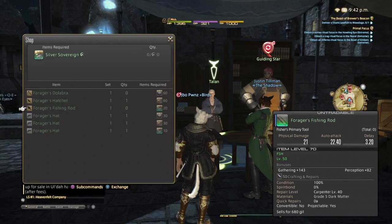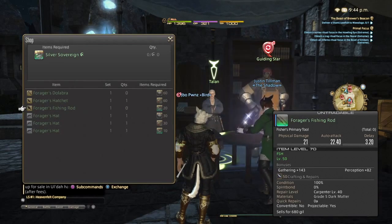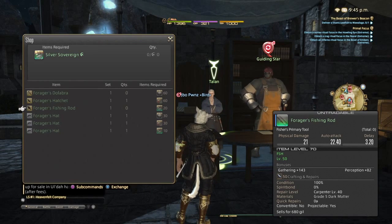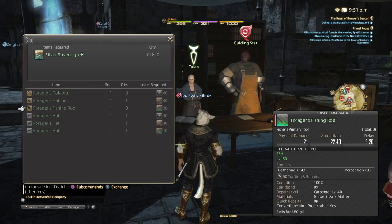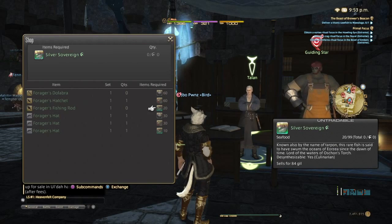But of course there's probably going to be updates to where no one even needs this stuff or something. So anyway, I need to get this item — the Forger's Fishing Rod — and the only way to obtain this is you need 20 Silver Sovereign HQ fish. Silver Sobes, we'll call them that. It's basically just a fish that we're going to need to trade to get this fishing rod.